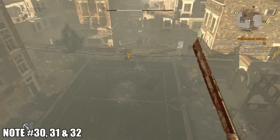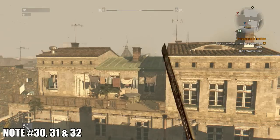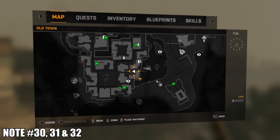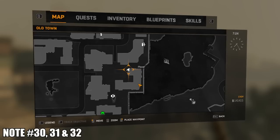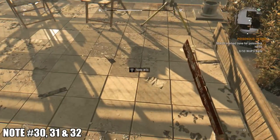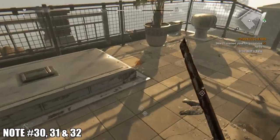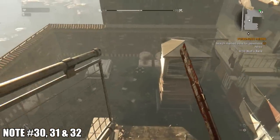Just a little bit south of that building is another building where the next three notes are going to be on top of a rooftop. There will be some monsters fighting survivors down below. The notes are on top of this roof in this little block — pretty simple, but pretty easy to miss. I've been over here quite a few times and just completely ran past them.